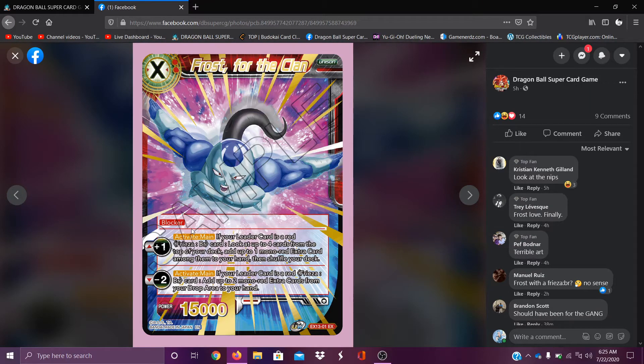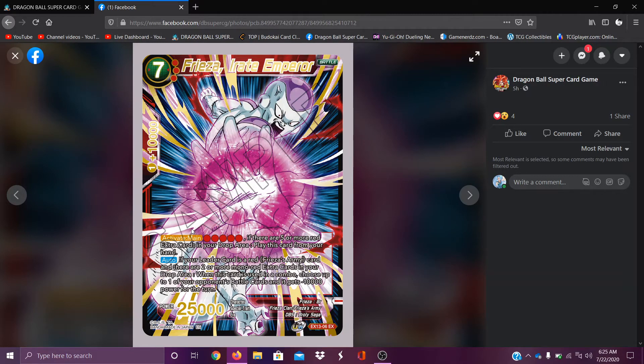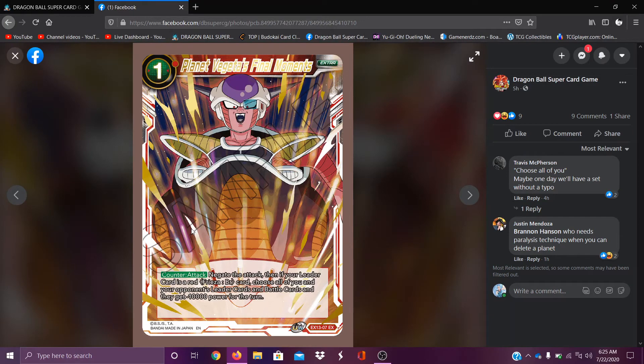Frost, For the Clan — blocker. If your leader is a red unison Frieza BR card, look at the top four cards from your deck, add up to one mono red extra card among them to your hand, then shuffle your deck. If your leader card is a red Frieza BR card, add up to two mono red extras — just an extra finder, not bad. Frieza, Emperor — if there are five or more red extra cards in your drop, play this card from your hand. If your leader card is a red army card and there are two or more mono red extras in your drop area and this card is in your combo, choose one of your opponent's battle cards and give it minus 10k. Platinum Vegeta's Final Moments — negate the attack, and if your leader is a red BR card, choose all your leader and opponent's leader and battle cards and they get a major power reduction. Basically just nuke the whole field of low-cost cards.